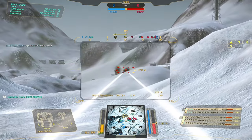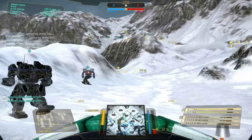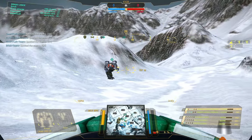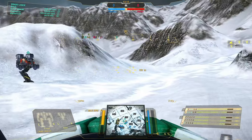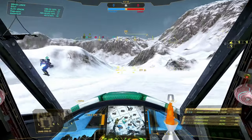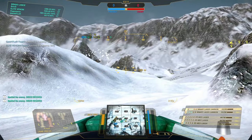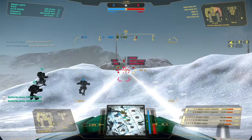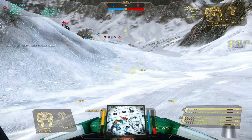In this particular match, Data was on the same team, so he's taken command — which is good. I like playing with Data; he knows the game and knows how to play. The call was made to defend Hotel 7 and Golf 7 — you can see the markers on the minimap. Working around these hills, I don't need that much ability. But poptarting mechs are having a field day, along with some snipers.